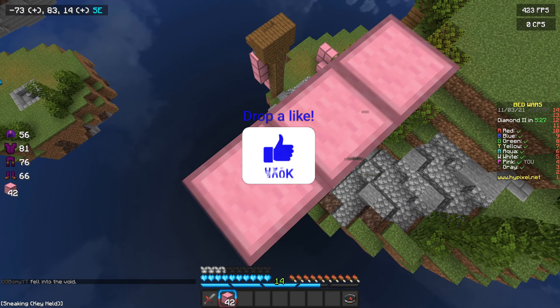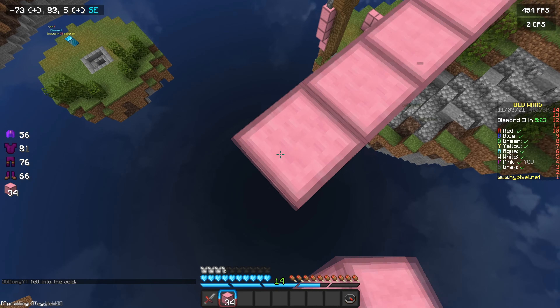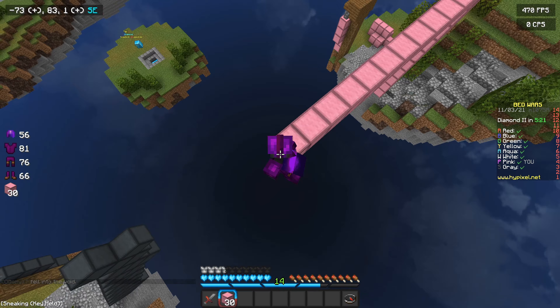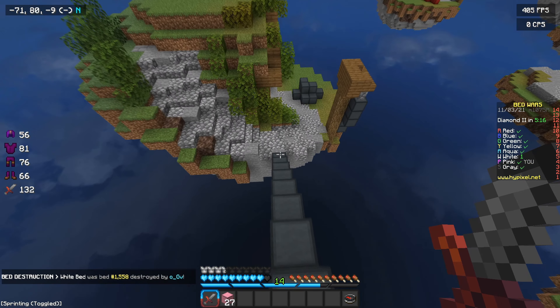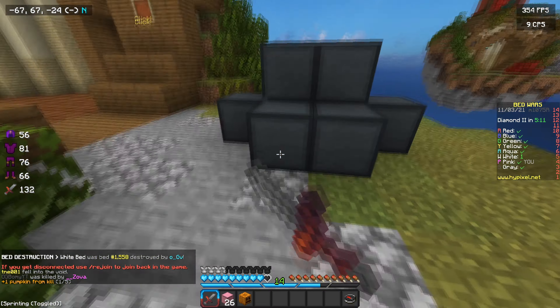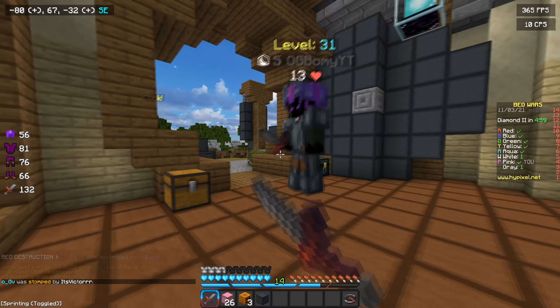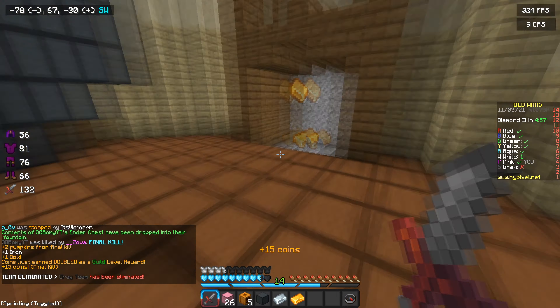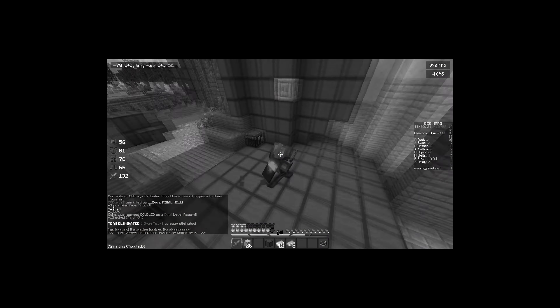Do I rush this guy's base or do I go to middle? I actually really like this map, I just don't know how to play it because middle is super close and the island next to you is as well. So I don't really know which is the best thing to do — you could rush middle but then you could also have your bed broken. It's kind of risky to go to middle, but we will after we kill him. What are you doing? Don't buy an iron sword. Stone sword? Okay. I'm going to win that fight because your reaction speed was way too slow — you've got to speed it up.